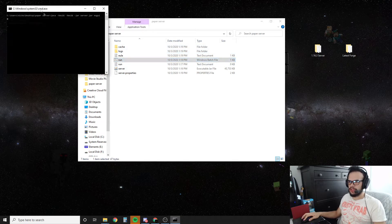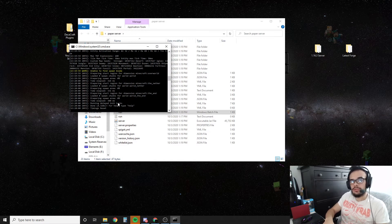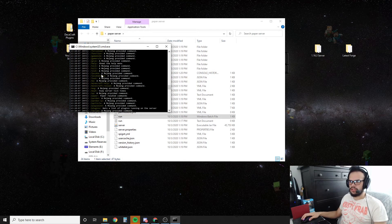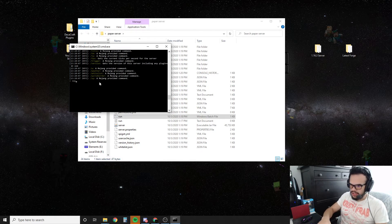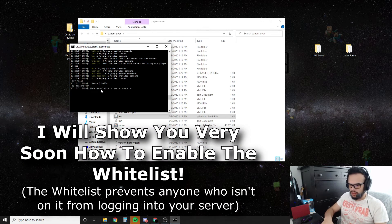Now that we've done that, we're just going to run it again. And done — our server is running. Some server commands you're going to want to know: if you type help here, it'll show you all of the commands you're able to use. You don't need to put the slash in front of it inside of the console. You can do something like say hello, and if anyone's on the server it'll say server hello in their chat. You'll see anything that players type in game, whether it be a command or a message. And this is where you would OP yourself — so I'm going to type OP Decacrafter. And now I'm an admin on my server. Another thing I can do is whitelist add Decacrafter.